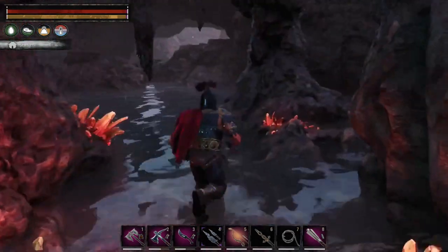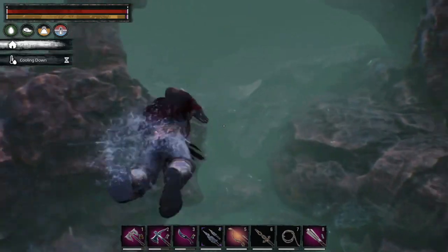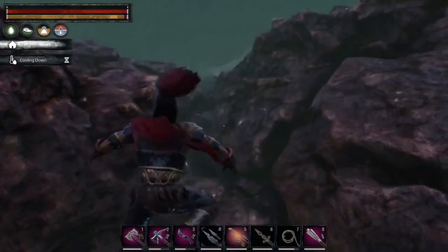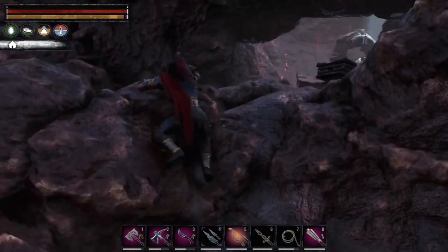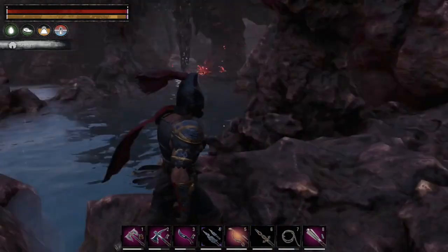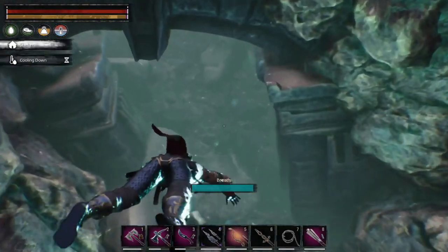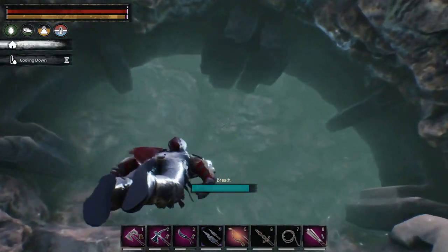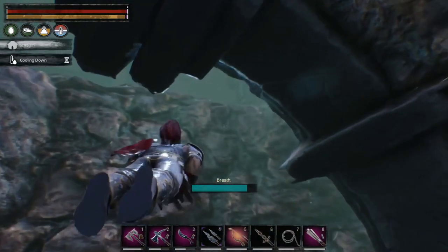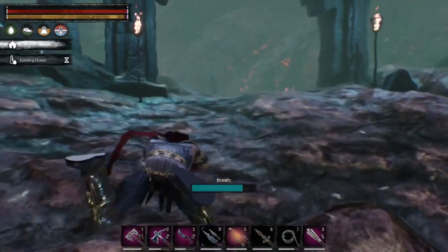Moving on to the back side of the cave here. In this first part of the water you can either climb up on the rocks and jump back in the water, or you can simply dive down and swim through the opening. As a side note, this is another good cave to collect a bunch of crystal and glowing goop.